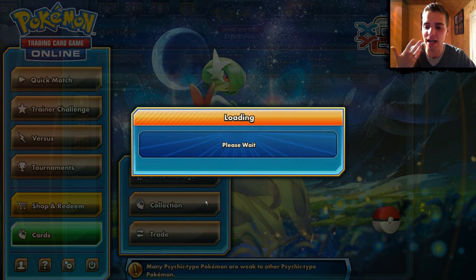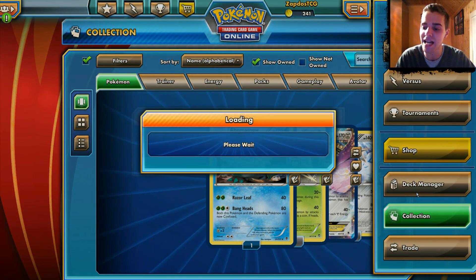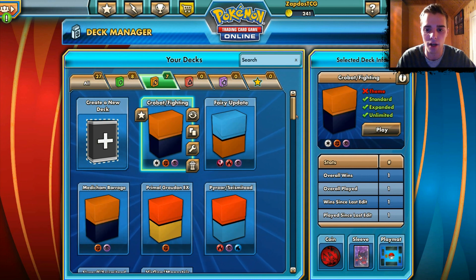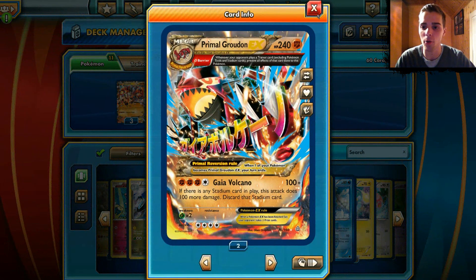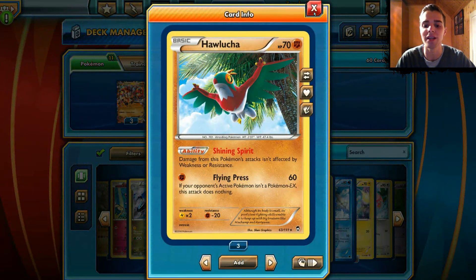Groudon is actually one of the EX's that was kind of mediocre when you first looked at it, but it actually managed to do pretty well in certain tournaments. So we're gonna check out the Primal Groudon EX — a complete fighting deck, as you can see, because the weaknesses are all different. We have Primal Groudon which is weak to Grass, Landorus EX which is weak to Water, and Hawlucha which is weak to Lightning.